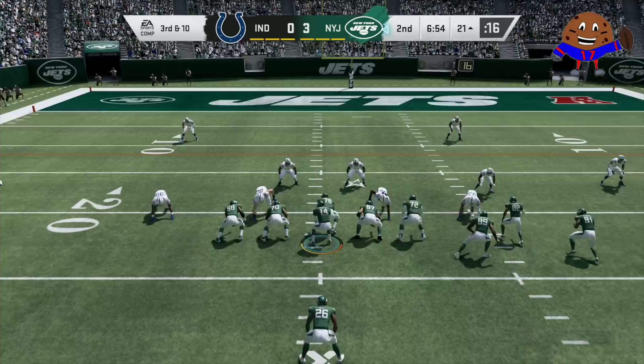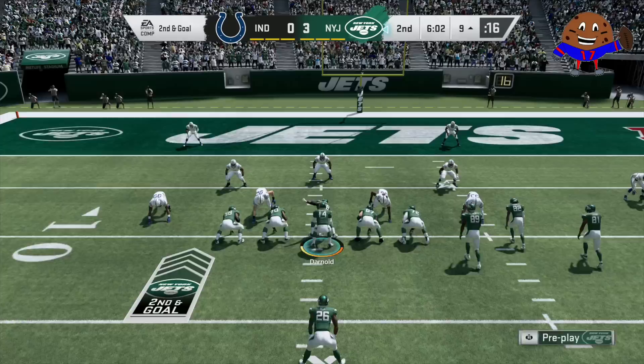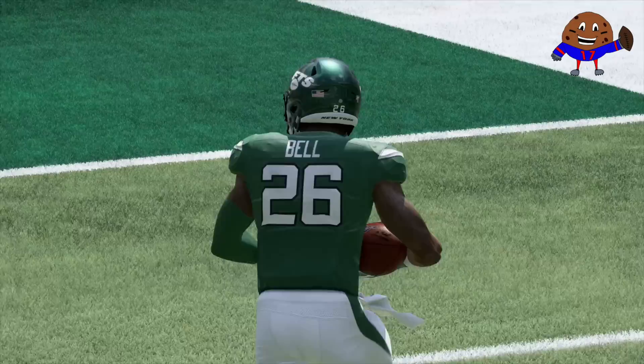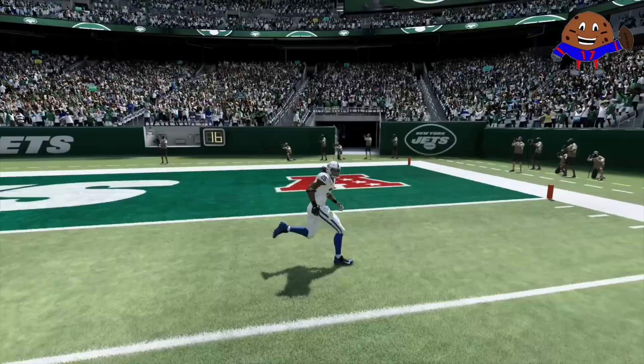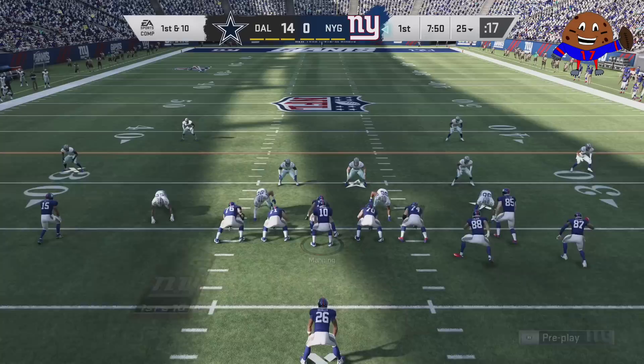Le'Veon Bell has the arm bar that Ezekiel Elliott has, and he also has Spin Specialist. Spin Specialist is pretty interesting — the spins have been toned down for Madden 20, but if you have a running back with the spin cycle like Le'Veon Bell, you can spin almost as quickly as you can in Madden 19. And by the way, Le'Veon Bell can hurdle pretty well. It's not his special ability, but it's something he does in real life and it's something he can do in Madden.